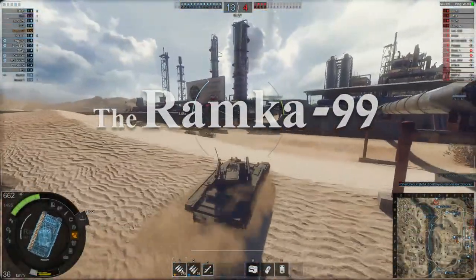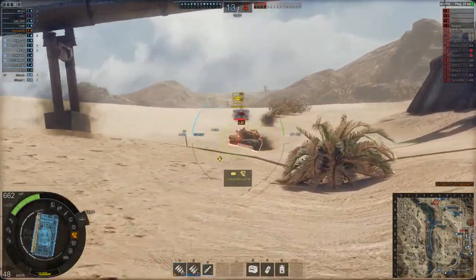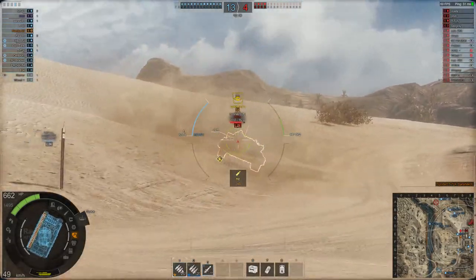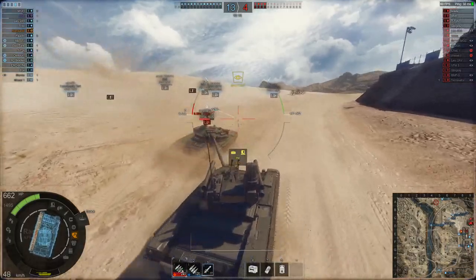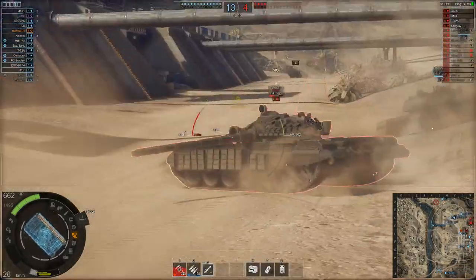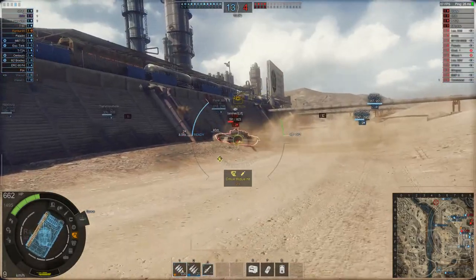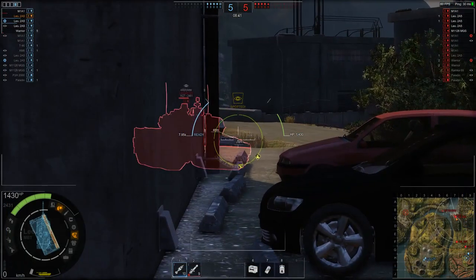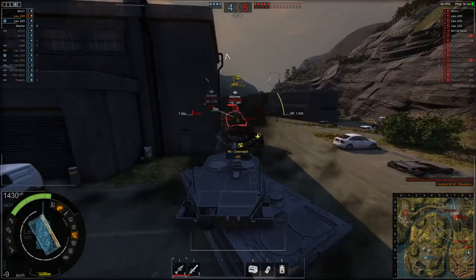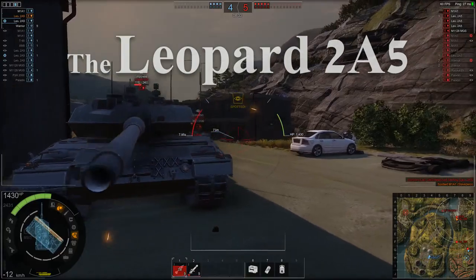Next up is the BMP-3 Ramka 99, and this is probably the most unique tank. If you like to troll people, it's probably the most troll tank in the game, although it's also one of the weaker tier 8s — you're not going to love this tank. It gets a choice of missiles or an auto-loading autocannon. The missiles give you a salvo of about four that fire every two seconds with about a thousand penetration, but like always, missiles are usually a bad choice and there are better options out there.